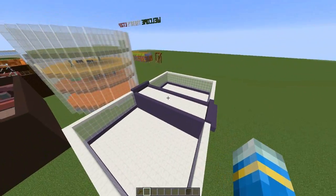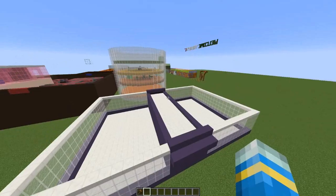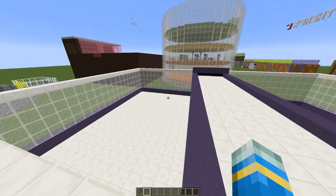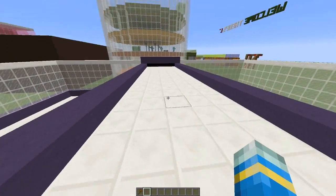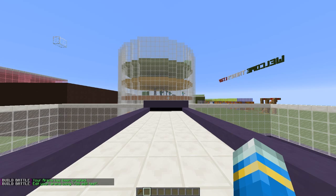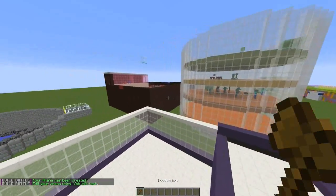I should also mention this is a premium plugin, so create an account first and then you can buy it. Now let's get into actually making an arena. You're going to want to have an arena with plots — I've got two — and obviously a spectator area. Let's go ahead and create an arena and call it 'test'.